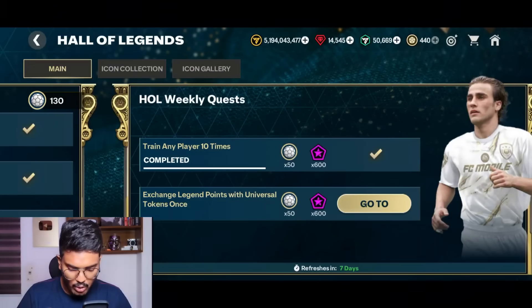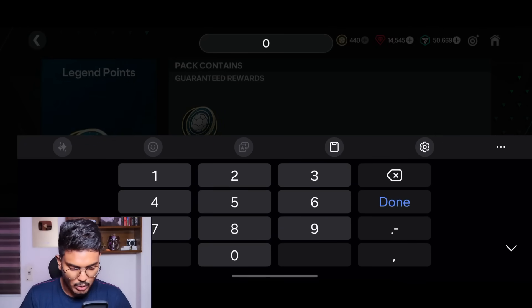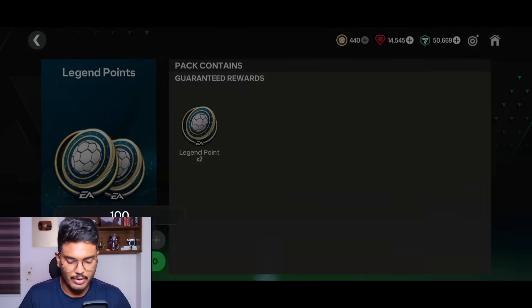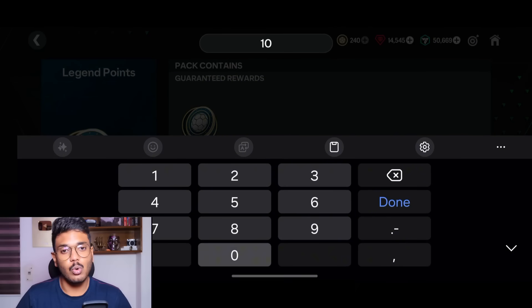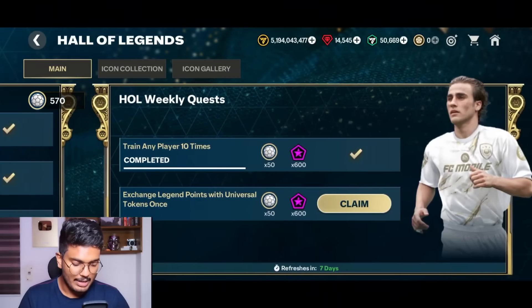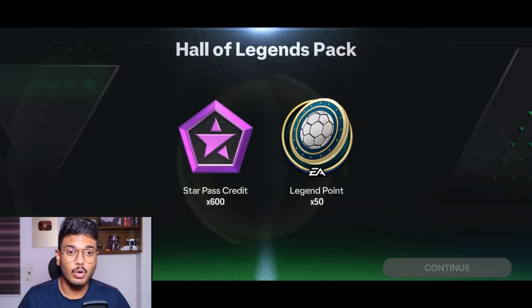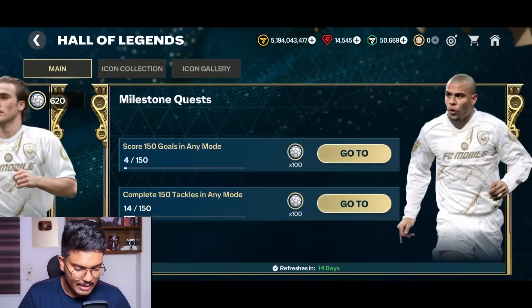The next thing you've got to do is exchange legend points for universal tokens. Click on 'go to here' and you can exchange your legend points for universal tokens. I'll do 100 tokens twice — that gives 200 points each time. These universal points come from Division Rivals matches. We got 440 tokens just from this, and then 50 more tokens from completing the weekly objective.